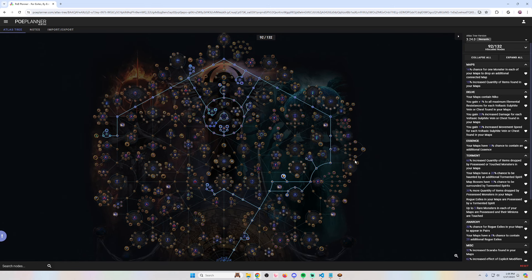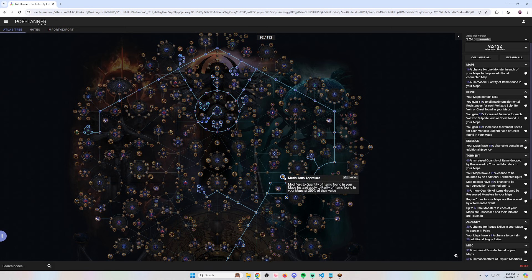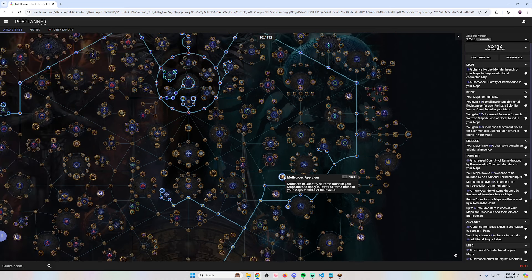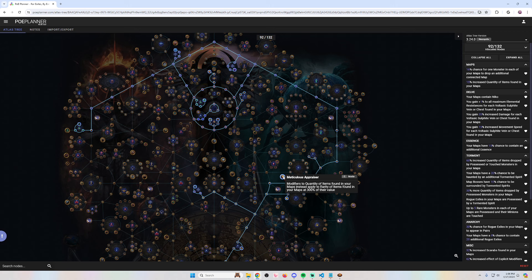I also have Packed with Energy here, because I think this is basically mandatory for every build and every strat — it just gives you a lot more clear and survivability. I would recommend baking that into every strat. For those who don't know how Meticulous Appraiser works: this keystone converts quant into rarity. When you have a lot of rarity, your rare items that drop have a higher chance to become uniques, because the more rarity, the more uniques you're going to find. So the strategy is: put a bunch of possessed rogue exiles in your maps, kill them, they drop a lot of rare items, and then Meticulous Appraiser makes them drop unique items.